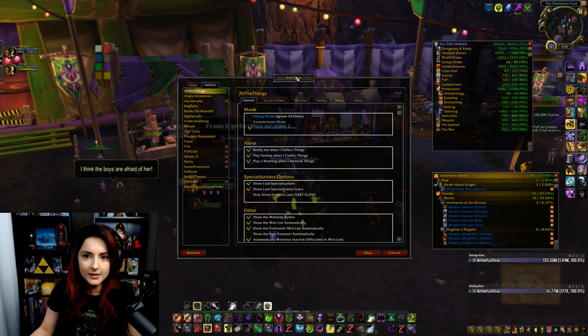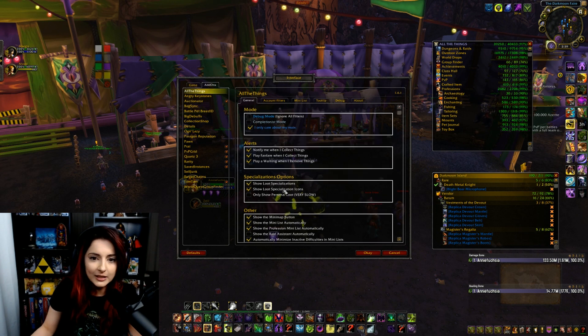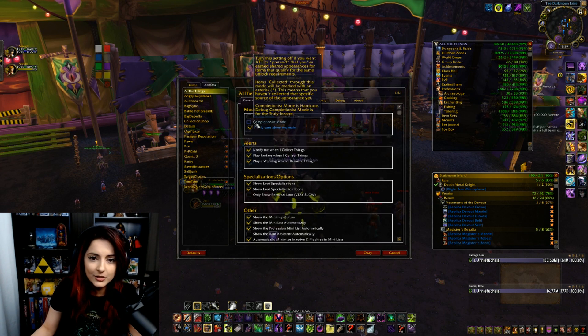A lot of people are very curious about my ATT settings, so I thought I would go through them and show you guys. First of all, in the general settings, make sure you have completionist mode off — unless you want to farm the same appearance on like 10 different items, which I know I don't want to do.